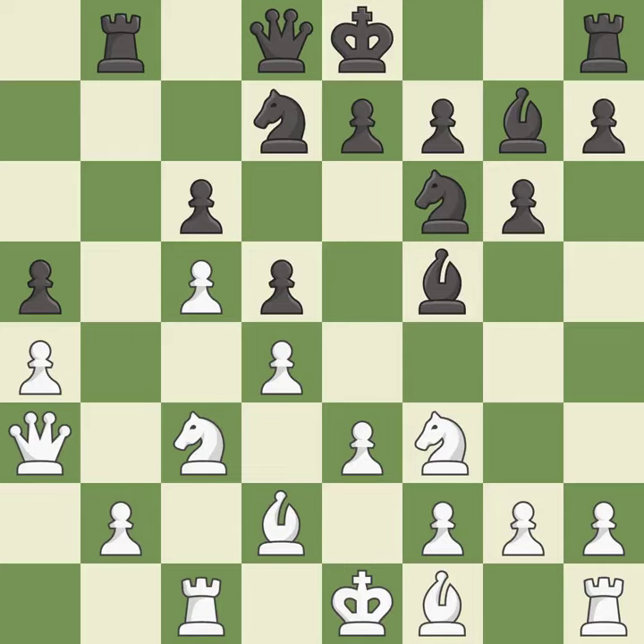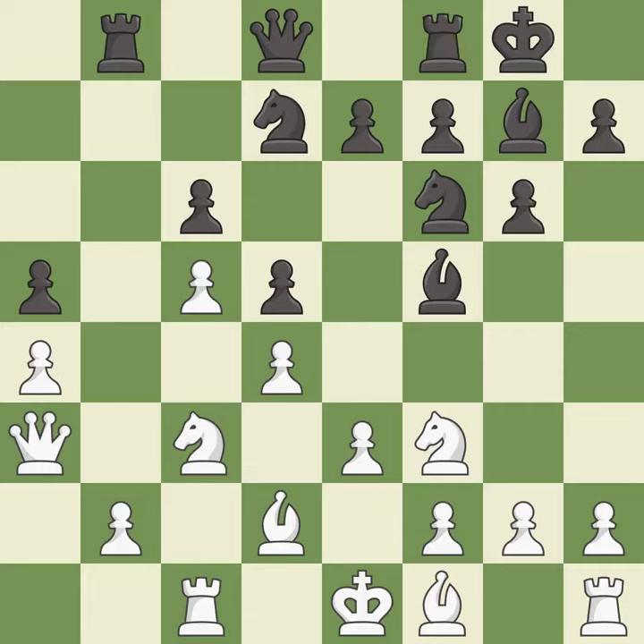This activates a rook by developing it off of its starting square — it is good. Castling gets the king to a safer square, out of the center of the board, while also developing a rook. Castling kingside tends to be safer because the king is further from the center — it is best. There was only one good move in that position. This overlooks an opportunity to develop a bishop off its starting square — it is a mistake. This overlooks an opportunity to offer an equal trade of pieces — it is an inaccuracy.